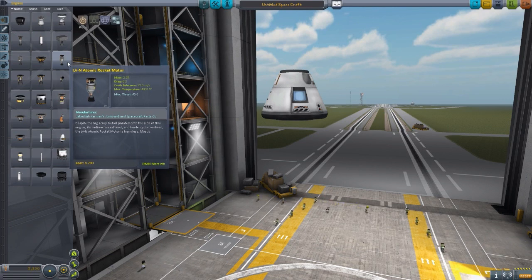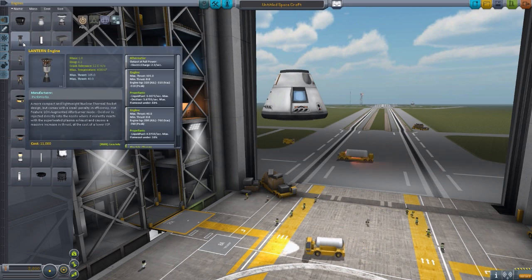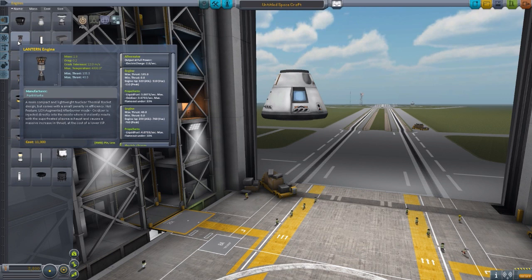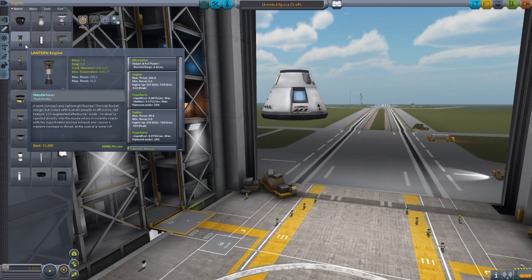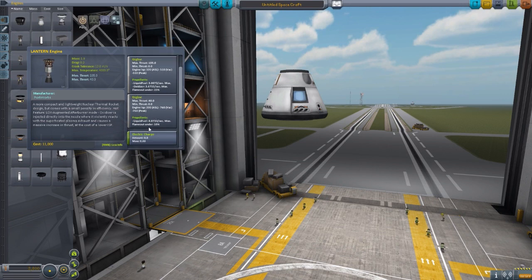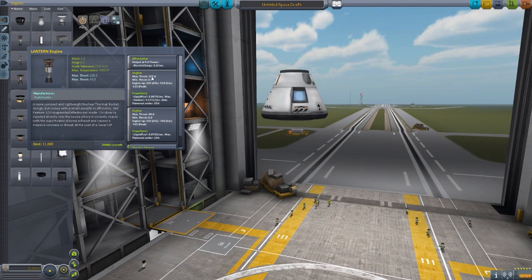In comes Pork Jet with Atomic Age, and we get the Lantern Engine, which is awesome. It's similar in design to the LVN here, almost identical looking, really — just a few minor tweaks to the visual. But it has a little something special to it in that it has two different modes. You have the regular engine mode, which just uses liquid fuel like the regular Atomic Rocket does, and you'll get some decent thrust and decent ISP at the cost of liquid fuel. But it also has an afterburner mode that uses liquid fuel plus oxidizer, and with that you get more thrust and more ISP. It's just wonderful.